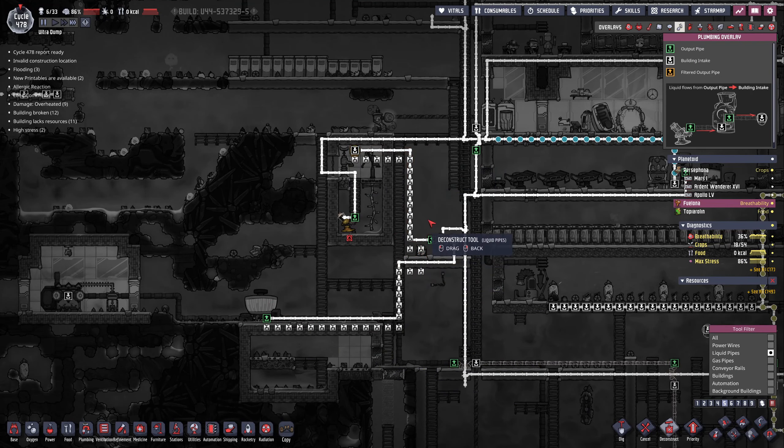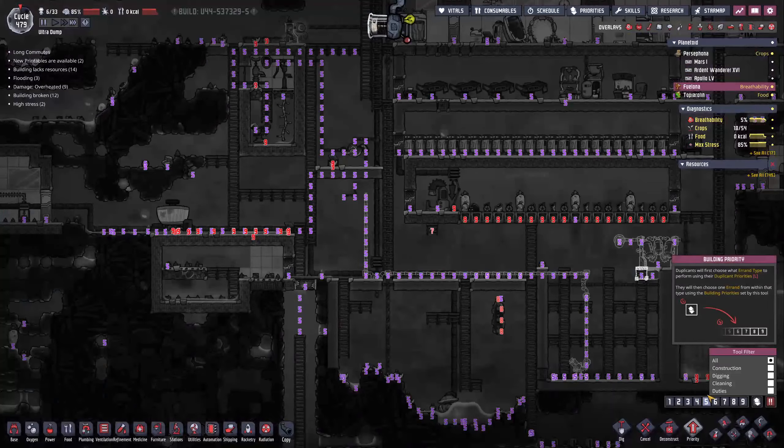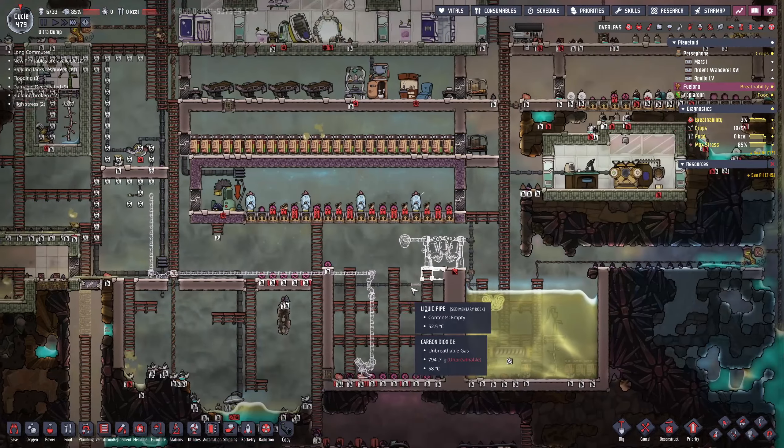Bit of a train wreck over here. I think we just deconstruct all this stuff - we don't need any of this anymore. We can go straight up here - yeah, this can all come out. We're gonna have to figure out this breathing situation real quick. I think we're going to have to do a pretty high priority build on this - at least get the water running first, then worry about piping it. It's certainly quite problematic.